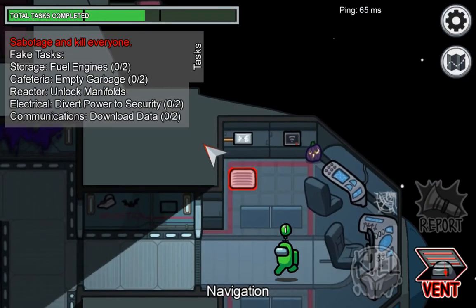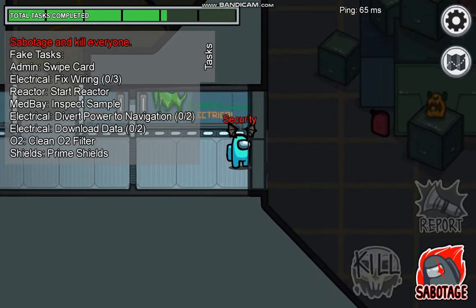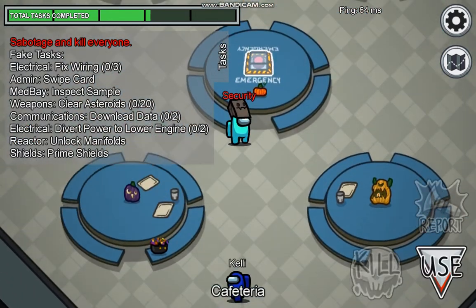If somebody does see a vent or kill, you can use the vents to get ahead of them and kill them before they can call a meeting. If there aren't any useful vents, you can close the doors to stop them. And if they're already in the cafeteria, you can sabotage something, because they won't press the button — you can't call a meeting during a crisis.